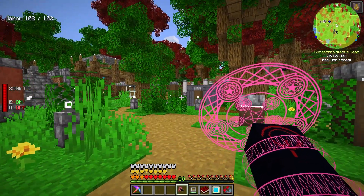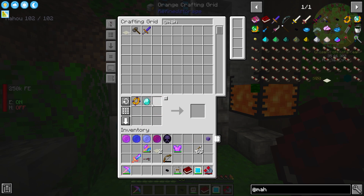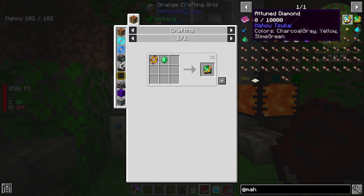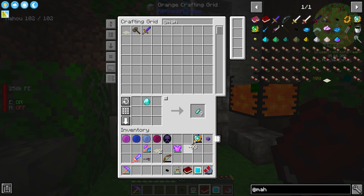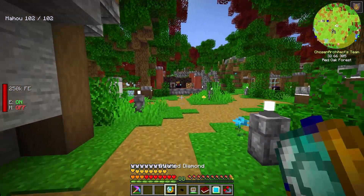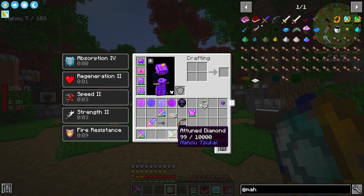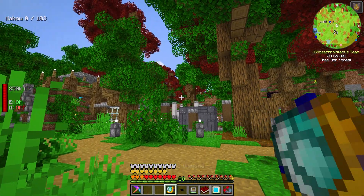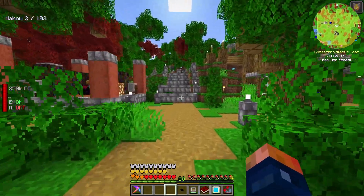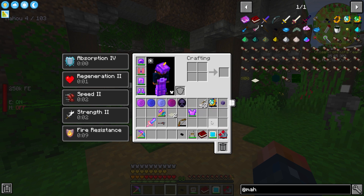I'm also going to make the Attuner. We can put an attuned diamond in here — the attuned diamond is 10,000 mana capacity while the attuned emerald is 5,000, so the diamond one is better. I can use this and it basically takes my current mana and stores it inside. This also brings up our level — the more we put inside here, the higher our overall mana usage goes up.